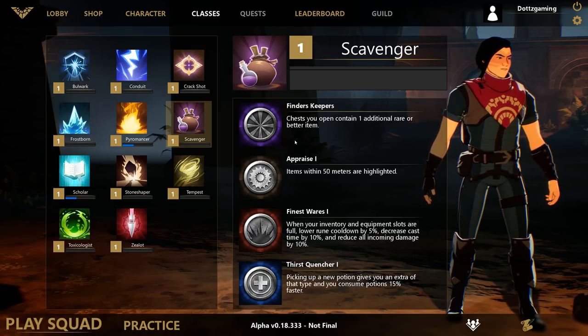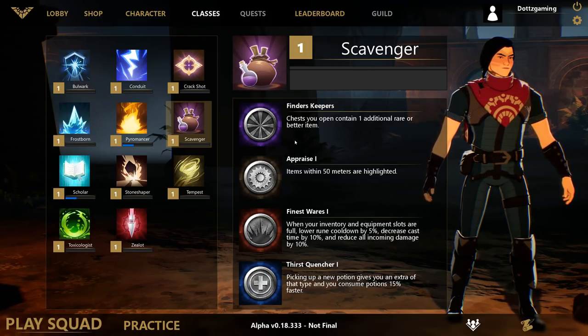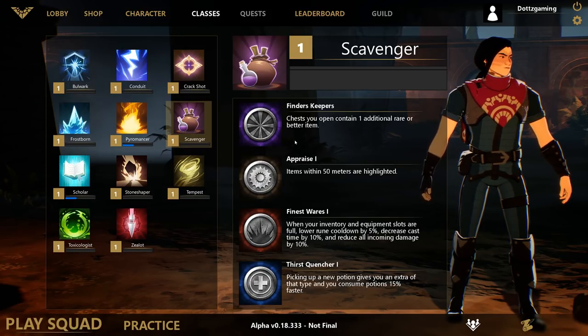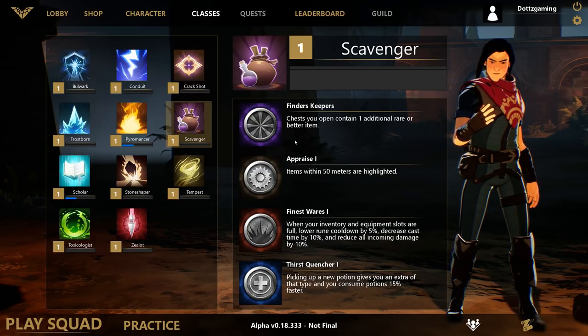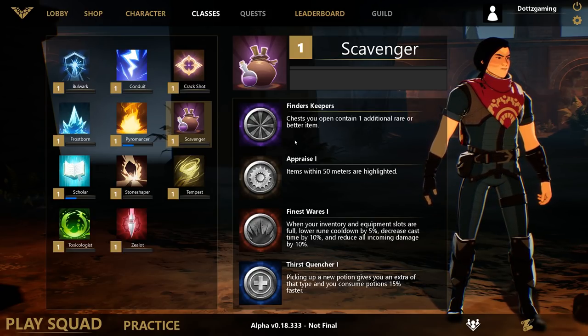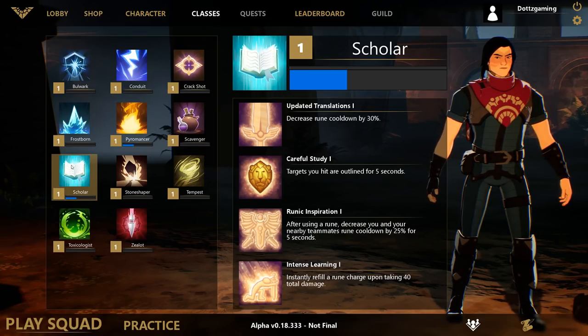Scavenger focuses on looting and finding items throughout the map. Chests you find will contain one additional rare or better item. Appraise highlights items within 50 meters. Finest Wares means when your inventory and equipment slots are full, you lower your rune cooldown by 5%, decrease cast time by 10%, and reduce all incoming damage by 10%. Thirst Quencher means picking up a new potion gives you an extra of that type and you consume potions 15% faster.